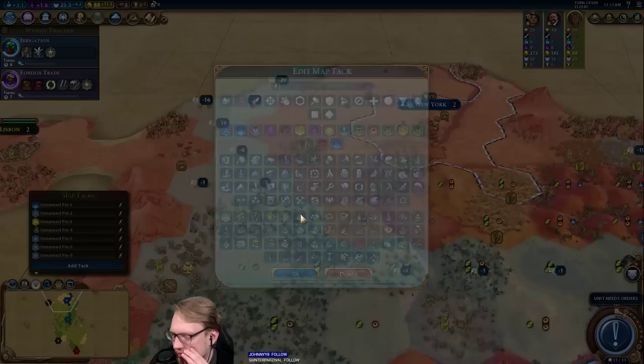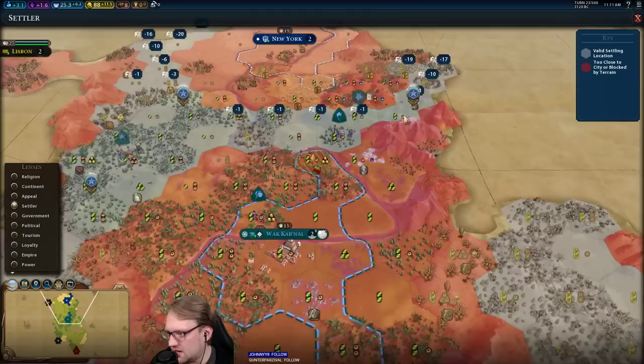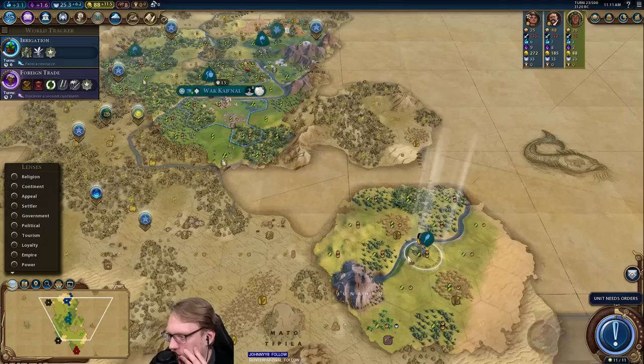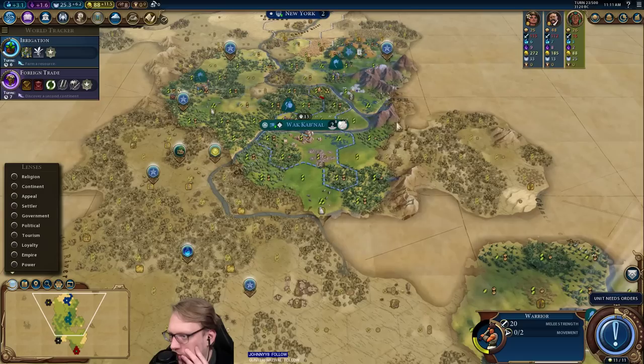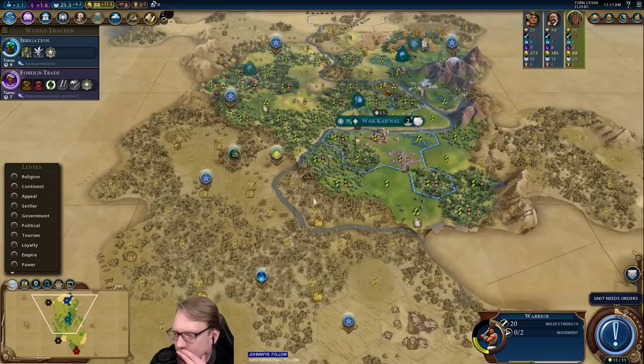I don't really get too much from this, but I also don't think it's bad. The stone works. I could theoretically get another city here — how many cities do we want? It almost feels like too many. One, two, three, four, five, six, seven — then that would be eight. I really do want just eight cities.